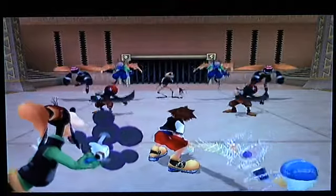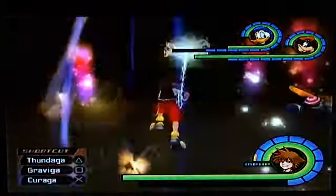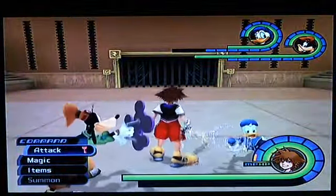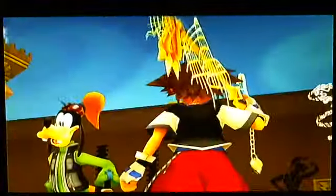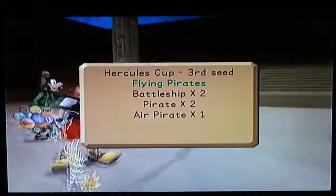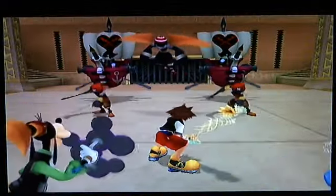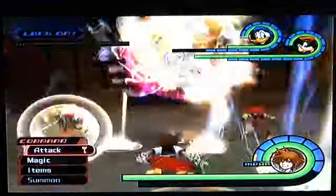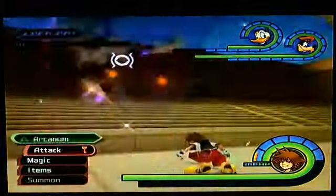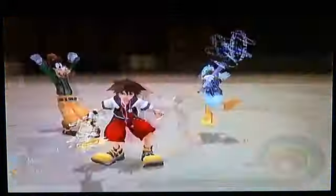This fight I cast three Thandagas — two should kill everything, but I've had an Air Pirate live before. As you can see he lived there, so that's why I do that. Get your Aeroga ready — that's why I cast three Thandagas. This fight: cast Thandagas, cast Gravity on a ship, tell Donald and Goofy to go after the gravity ship, and then I go after the other ship because Thandagas should have weakened it. I killed it — so that's how I do that fight.